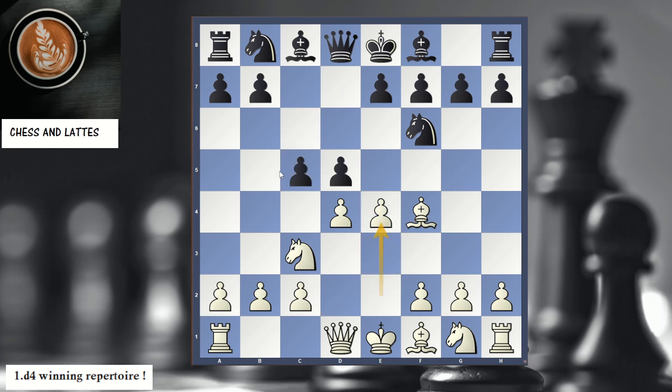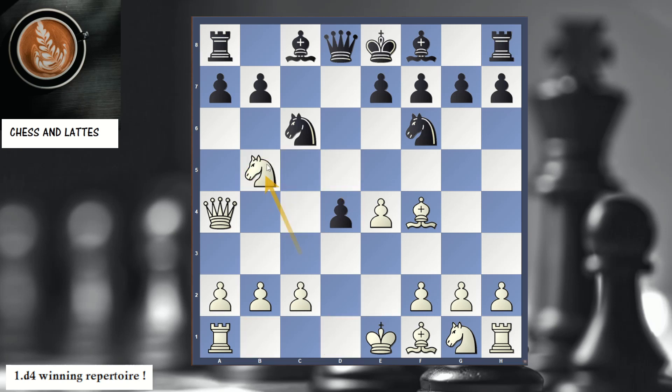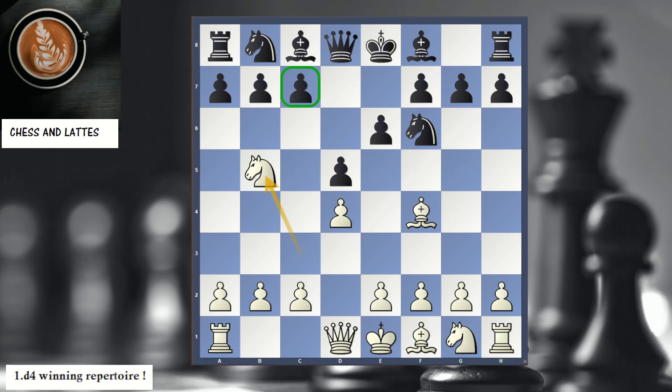Here we go, e4 — to queen a4. Black tried d4, no big deal. We do Nb5, targeting here, and on Bd7, Nc7, and Black has to give the queen. Another example where Nb5 is crushing for White. We've seen the moves e4 and Nb5 giving very strong play for White. I hope you enjoyed this chapter, and I'll see you in the next one.